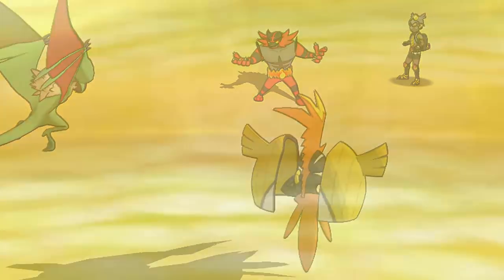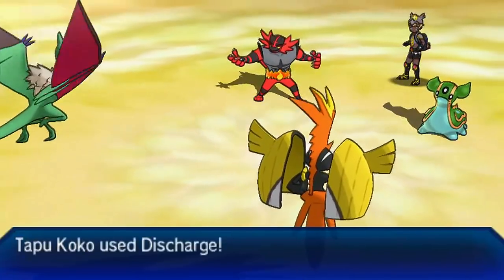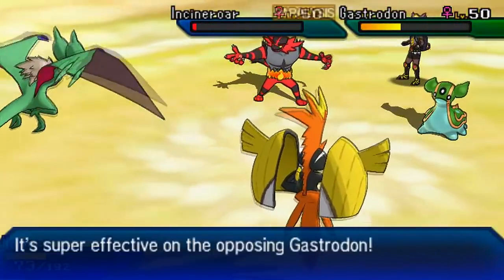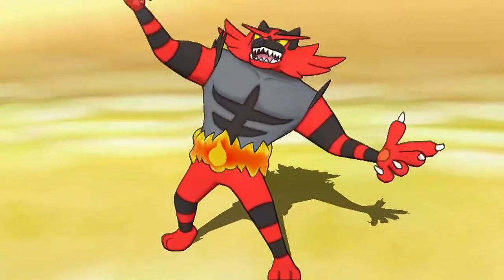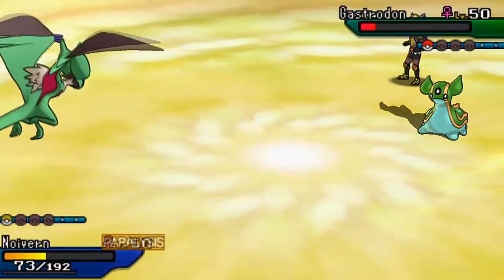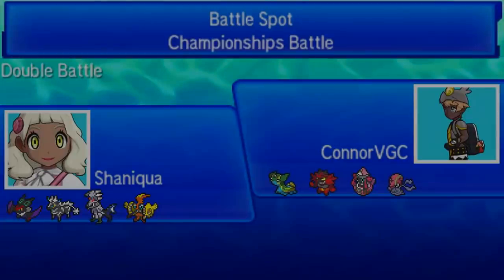Accelgor goes for Final Gambit targeting my Tapu Koko. Because we got Discharge off, we're able to live. Down goes Accelgor, and thankfully my opponent also gets paralyzed. Tailwind peters out and my opponent brings in Gastrodon again, but because he's holding the Ring Target, we can hit him with Discharge. I go for Discharge plus Bloom Verse combo - thankfully Incineroar goes down but my Tapu Koko gets crit and goes down too. It comes down to whether Noivern gets paralyzed, and thankfully it doesn't. Bloom Verse knocks out Gastrodon and Noivern clutches the battle out. We defeat Connor VGC with a very narrow victory.